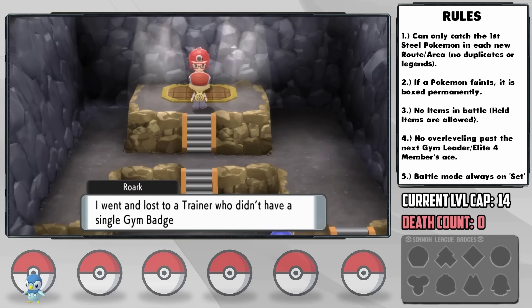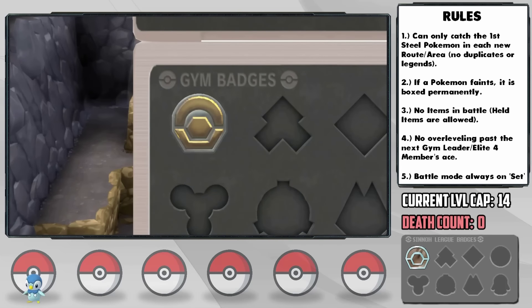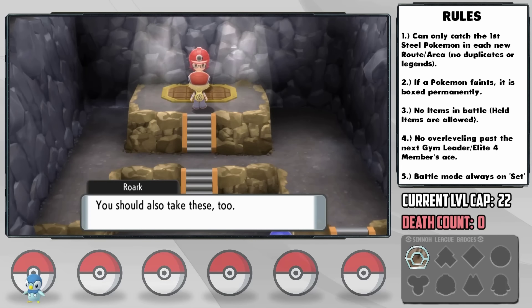In the originals, you can't get Charm or Workup on Piplup, but we definitely made it work with that strategy. For winning, we're also given the Stealth Rock TM, which should be of good use.